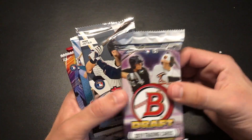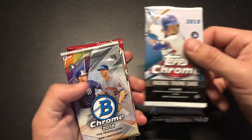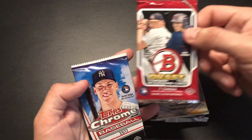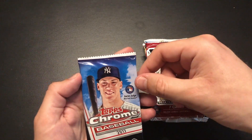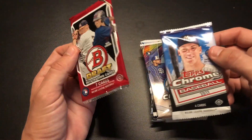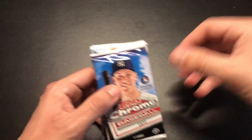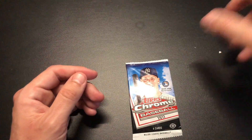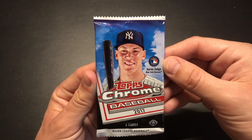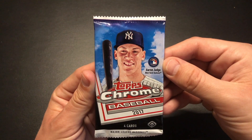So we got Bowman Draft 2019, Topps Finest 2018, Topps Chrome 2019, Bowman Chrome 2019, Bowman Draft 2014, and Topps Chrome 2017. We're going to save the two Bowman Draft packs for last and start things off with Topps Chrome 2017. If you want to check out the full unboxing, click the link above. Please like and subscribe.